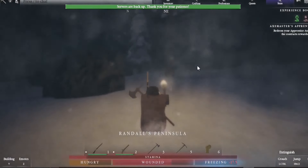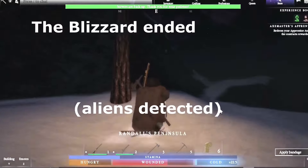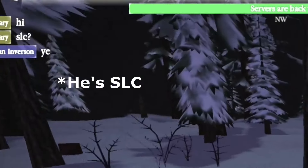We're here for special ones, so we got that. Then on our way to find other caves, a blizzard set in. It ended, and we found a St. Lawrence Company member here.